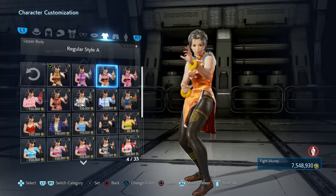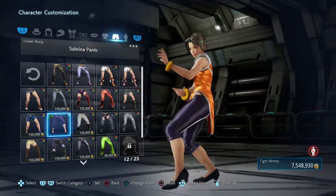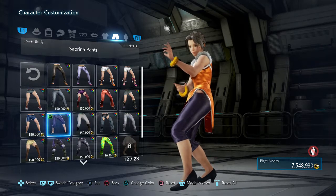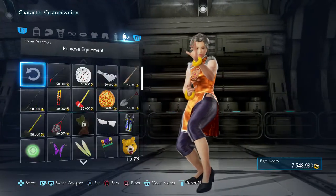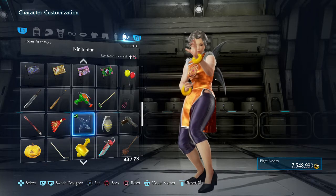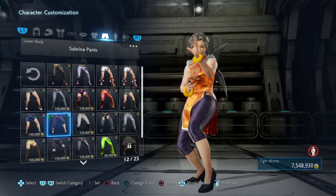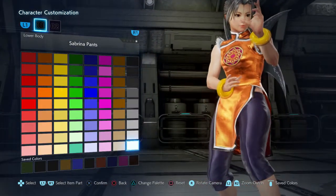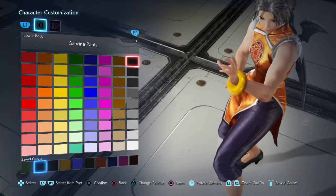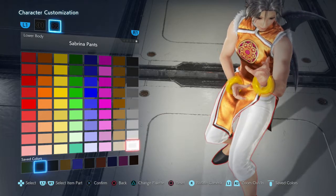Next we're going to put on the top and bottoms. You guys have to remember this is the very last version of Sakura that was shown, so this is what we're going for. Can't really be a ninja without a shuriken — we're going with a shuriken. This is going to be the easiest part right here: get some shoes, get on black heels. That's the easy part. Get on white pants — these bags would be perfect possibly.